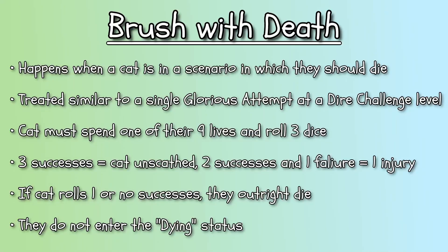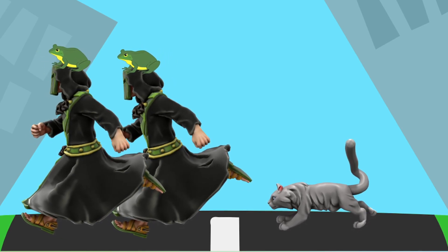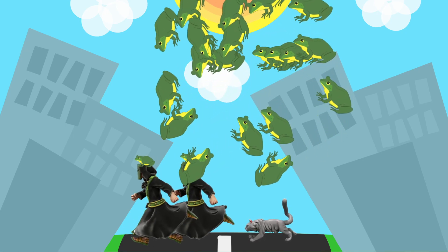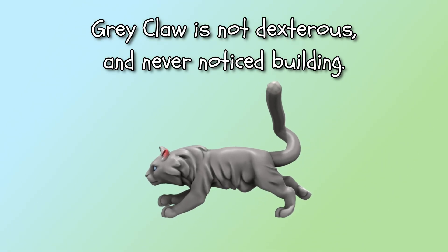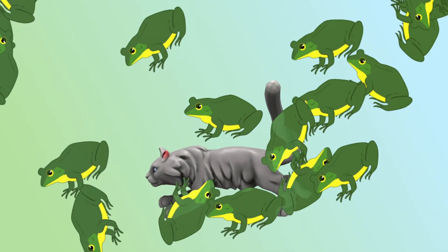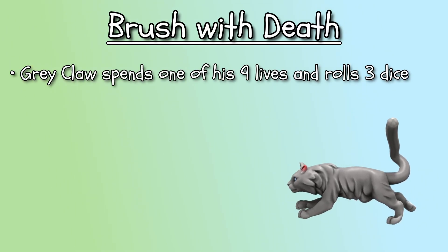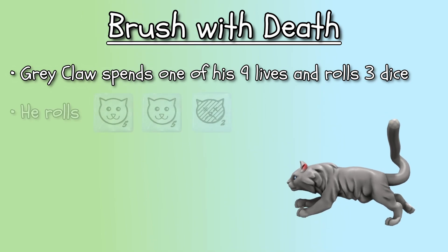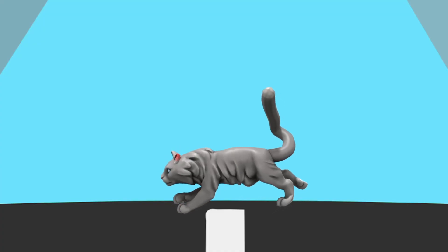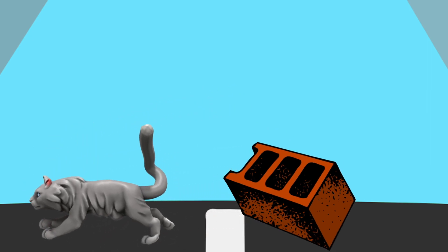A brush with death is exactly that. For example, Greyclaw is crossing a busy road chasing cultists when a nearby building collapses under the weight of a million frogs! Greyclaw is a scrapper, not particularly dexterous, and never noticed the building creaking and swaying. By all means, Greyclaw should be crushed by falling debris. The cat herder gives Greyclaw the chance for a brush with death. He spends one of his nine lives and rolls three cat dice, getting two happy cats and one sad cat — two successes and a failure — meaning he escapes with just one injury. The cat herder describes that Greyclaw's tail was caught under a brick, but he is otherwise unscathed.